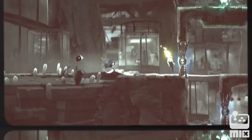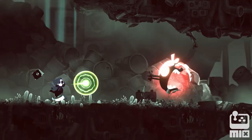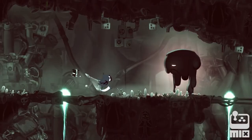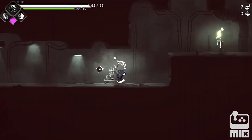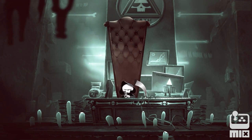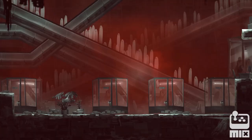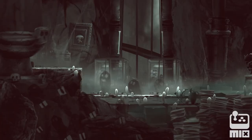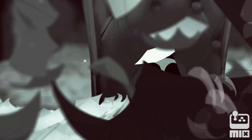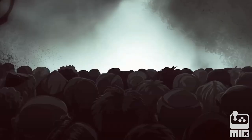Welcome to the Afterlife. Have a Nice Death is a 2D action roguelike where you play as the CEO of Death Incorporated — Death himself. Death Inc. is responsible for processing all souls entering the afterlife. But even Death can't escape the piles of dreaded paperwork, so he created the Sorrows to help with his reaping.